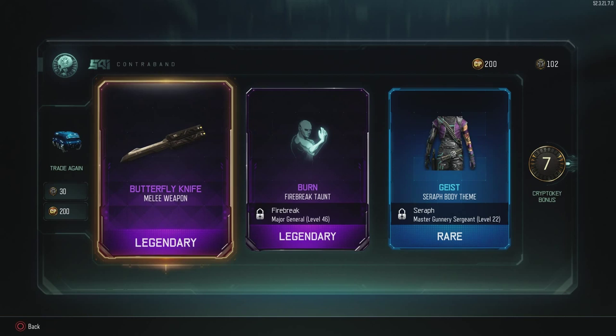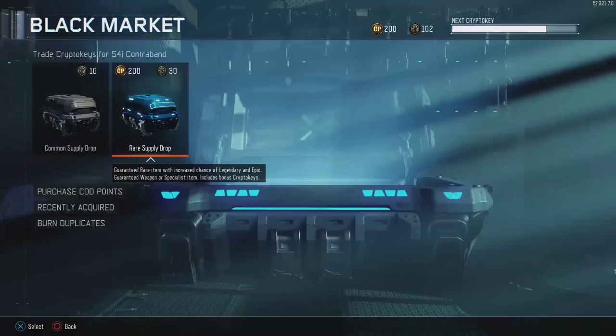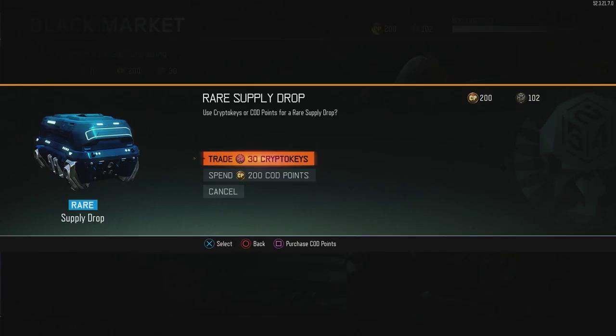Two butterfly knives in a row — I think that's correct, I kind of lost my train of thought. I would have preferred one of the newer weapons, but maybe you can't get those with crypto keys — maybe you actually have to spend real money. Got a calling card, etching black cat, and Black Cell camo — these reticles look cool even if they're not that useful.